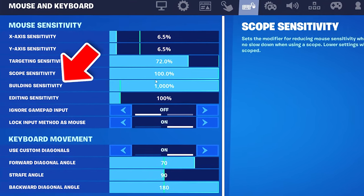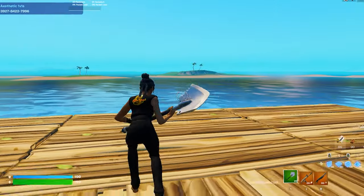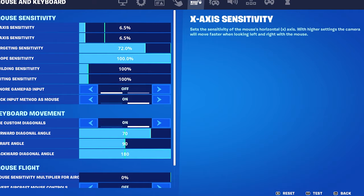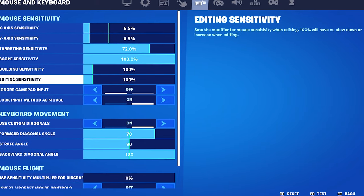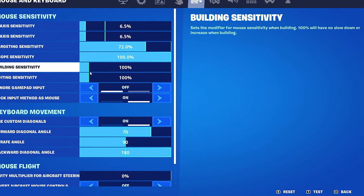Fortnite finally added a build and editing sensitivity for mouse and keyboard. For today's quick video I want to showcase that Epic Games with the latest update added a building sensitivity and editing sensitivity, which means you can simply keep it on 100 for default.